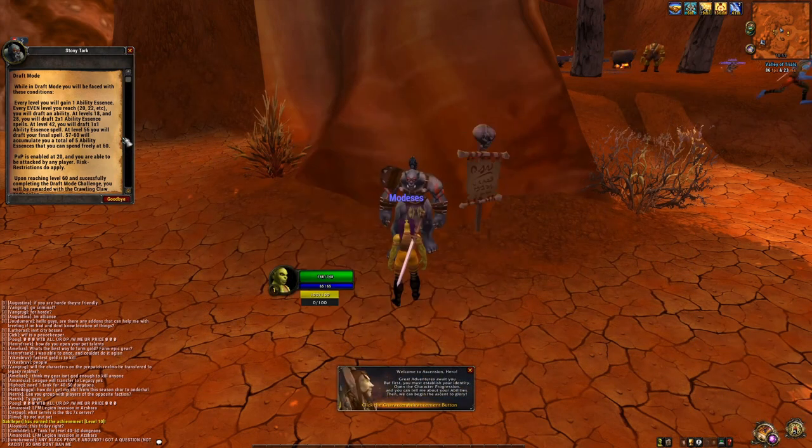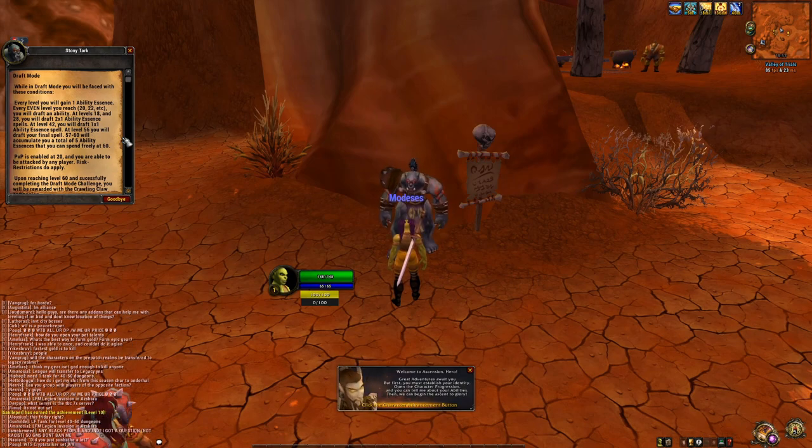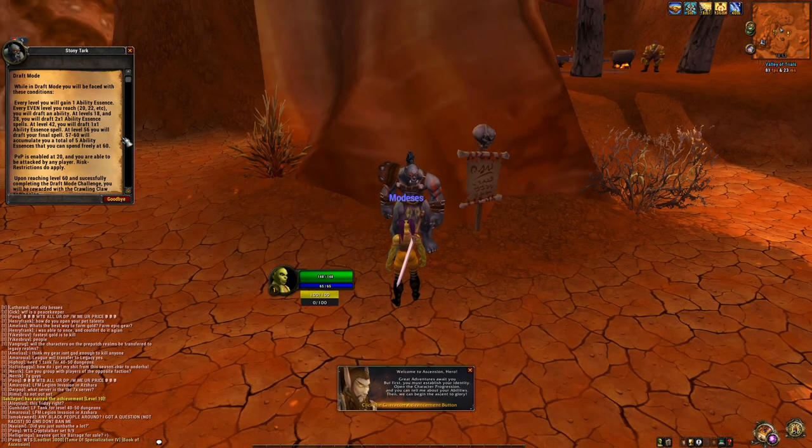In the beginning you start with four drafts, meaning you get four sets of three cards from which you end up choosing four abilities in total. Now up until level 10, you won't get any other drafts because those first four abilities are going to cover you until level 10. Starting from level 10, you will also start getting talent points, and you will also be eligible to have talent abilities in your draft.